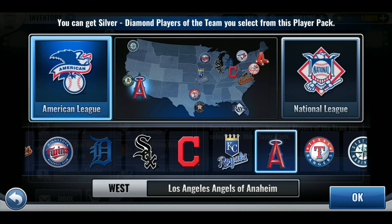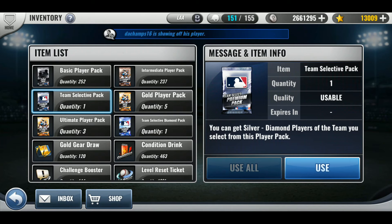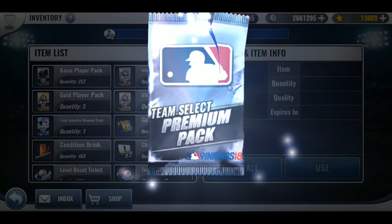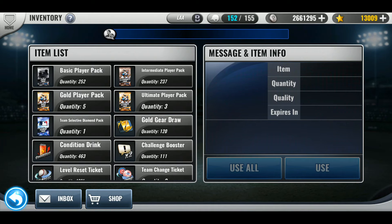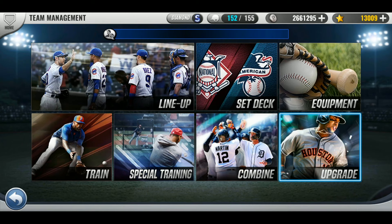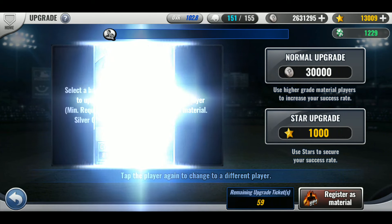I'm going to start saving these eventually. The event's going to end soon. Last year they did a diamond spring training event where we all got a diamond pack — like a 'get your team ready for opening day' thing. Don't know if they'll do the same this year. The game updated a couple days before opening day last year, so I think opening day is 40-some days out. Not much longer before it updates to MLB 19.